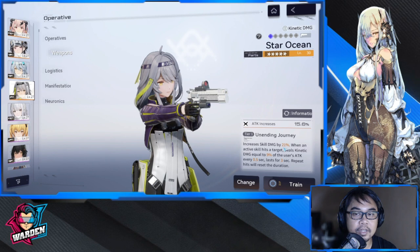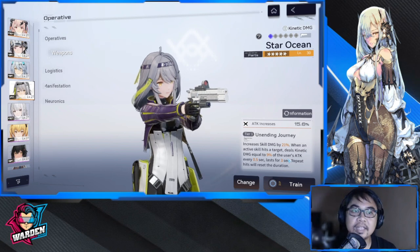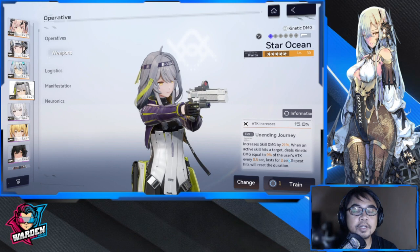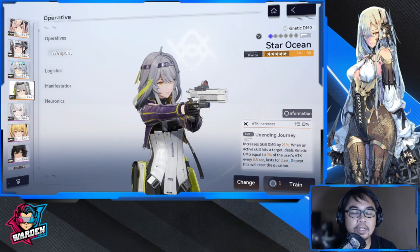I have Star Ocean, a 5-star weapon with the same stats but different add-on features — it increases skill damage by 21%. Either weapon is fine. What I'm saying is that your weapon should ideally have increased skill damage, ballistic damage, or match the same element as the character, so you won't run into issues when you look at logistics compatibility.